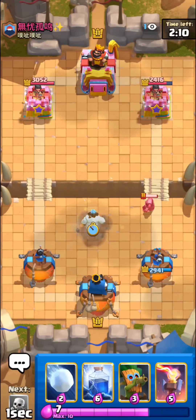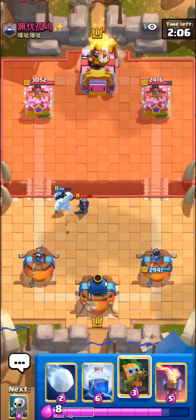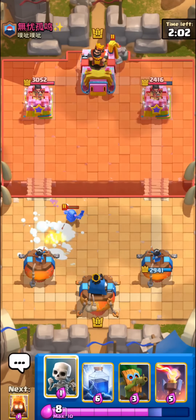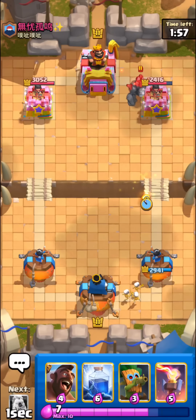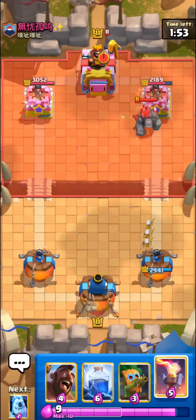Lightning is a little expensive compared to earthquake against cycle decks, but it still gets the job done. It's quite nice to have lightning against archer queens and that stuff. Looks like he's gonna have golem — he's going with the golem in the back. I can't really pressure too much right here because I don't have the hog rider in cycle.